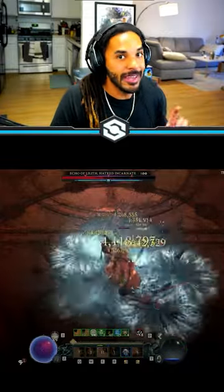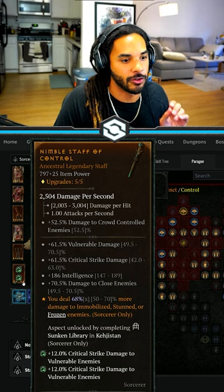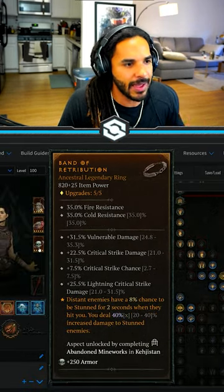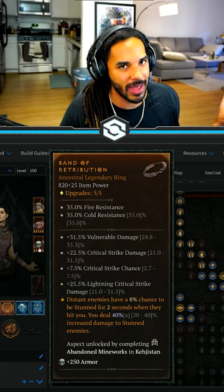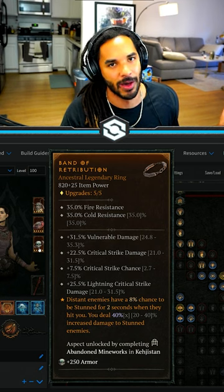The swap he makes to delete Lilith during stagger is to the Nimble Staff of Control. He also swaps out the Prodigy's Band for Band of Retribution — again, more damage to stun enemies. Instead of having more mana, you just need more damage to pump the boss down.